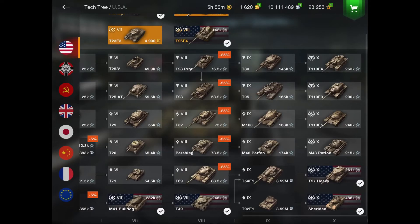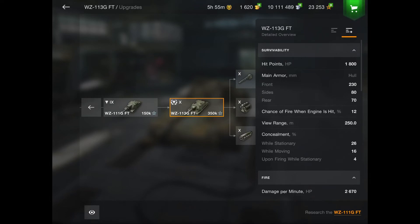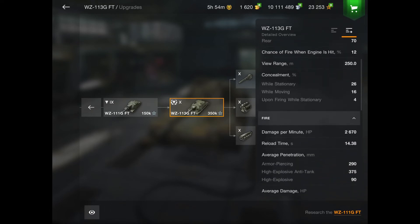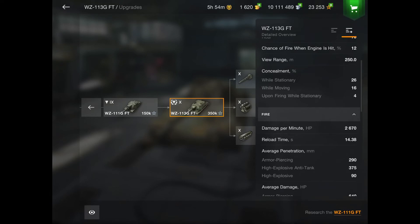Moving to number two, in the Chinese tech tree we have the WZ-113G FT. The only reason I'm listing this is because it's kind of underused. I had the tier 8, and it's just — look how much you have to unlock. It's slow, not the most noob-friendly tank. You do have good armor, but you're slow, your gun isn't that accurate, your reload is slow, your DPM is bad, your mobility means you can be tracked easily. If you know how to play it right, like any tank, it can be great.